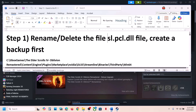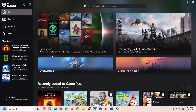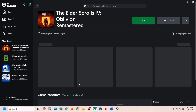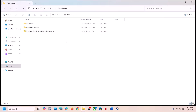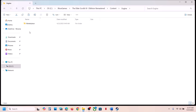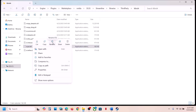For Xbox Game Pass users, open the Xbox app, right-click the game, go to Properties, then Manage, then Files, then click Browse. Open the game folder, then Content, Engine, Plugins, Marketplace, Nvidia, DLSS, Streamline, Binaries, Third-Party, Win64 — and do the same thing: create a backup first, then rename or delete the file, and launch the game to check.